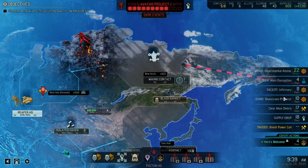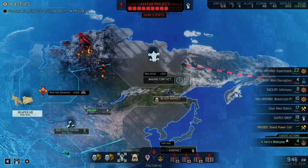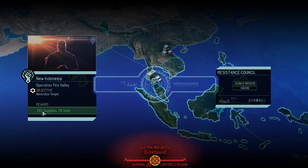The important break points to look for are the Blue Screen Protocol, to give us some extra ammunition, and probably also the Infirmary to finally reduce healing time. But before we get into that, look at that — we do have supplies and intel, specifically what we were looking for.